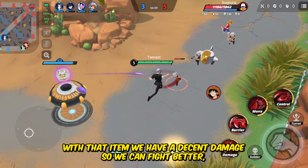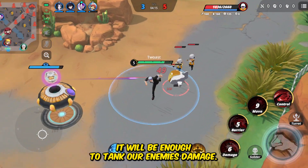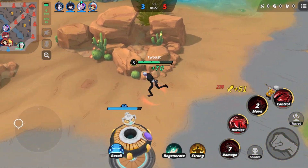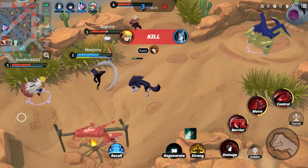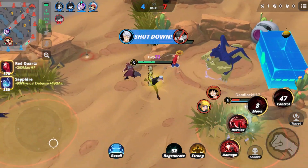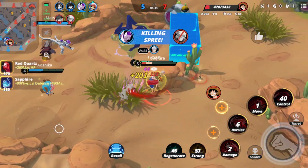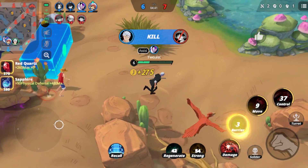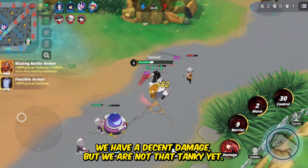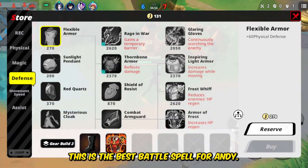We just need to buy our first item — with that item we have decent damage so we can fight better. But we are not that tanky yet. Our second item though, if we can have that early, will be enough to tank our enemies' damage. Please remember my item build so you know when to fight and how tanky you are. With our first item on Andy we have decent damage but we are not that tanky yet.